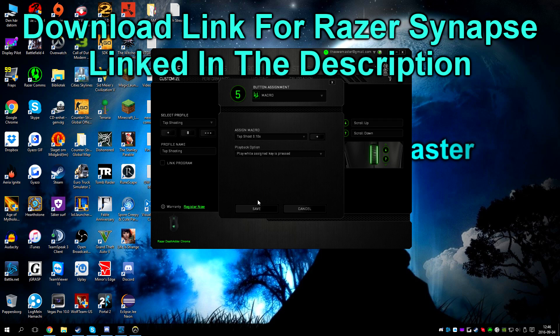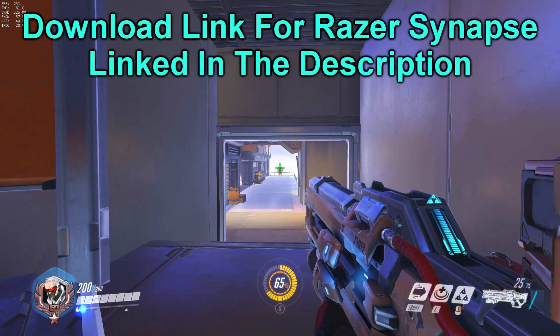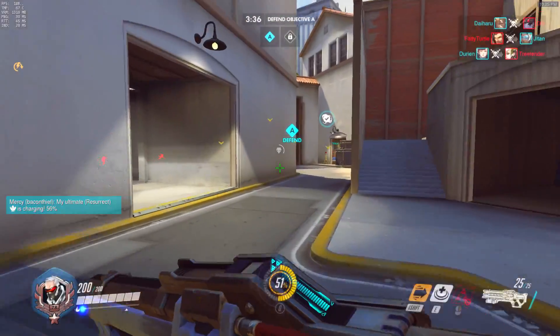If you have a Razer mouse or keyboard, you can use Razer Synapse to import them directly, and the download link will be in the description. Note that the download files can only be used with a Razer mouse or keyboard.